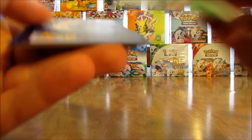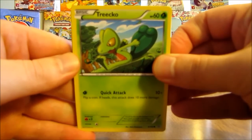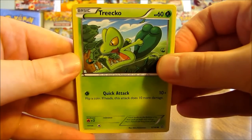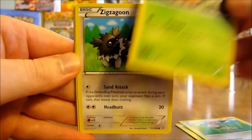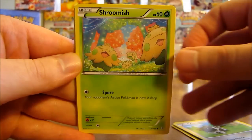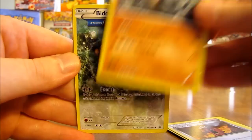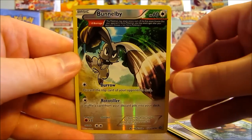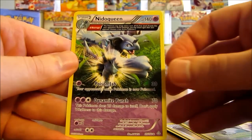Should get an ultra rare pretty soon, I would hope. All I hope for when opening booster boxes is to get around average pulls — I'd say probably five ultra rares total in this box. We have a Treecko, Bunnelby, Weedle, Zigzagoon, Shroomish, Maxie's Hidden Ball Trick, Rhydon, Bidoof. Reverse holo of a Bunnelby, which is an uncommon, and the rare in this pack is a Nidoqueen non-holo. Pulled out quite a few Ancient Trait cards so far.